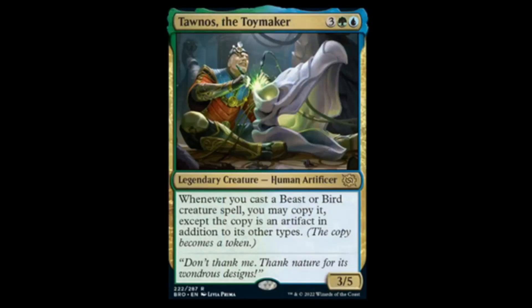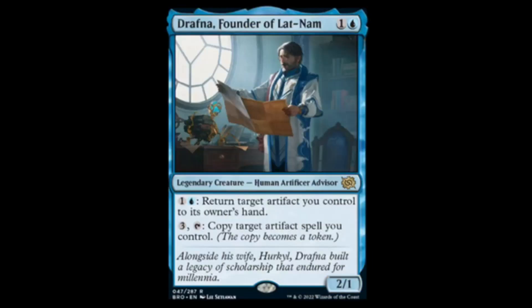Next we have Tawnos, the Toymaker — blue-green and three. He's a 3/5. Whenever you cast a bird or beast creature spell, you may copy it, except the copy is an artifact in addition to its other types.